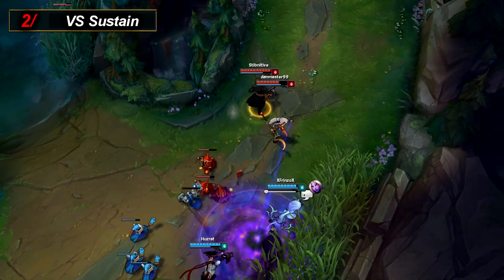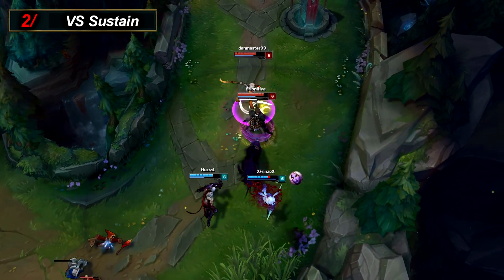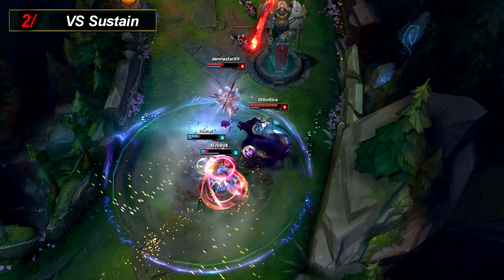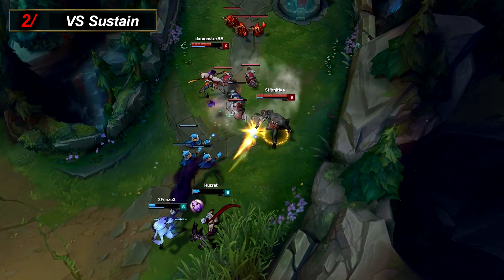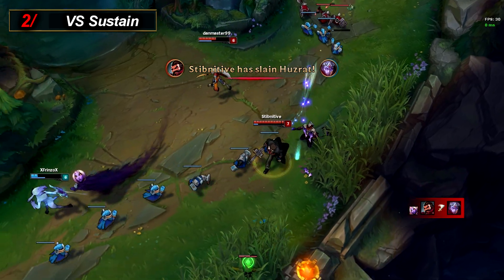Against sustained compositions: when an enemy is ignited it also applies Grievous Wounds, which reduces all healing effects by 50%, with the exception of Soraka's ultimate of course. This makes Ignite very powerful as it basically is a free Grievous Wounds. However, as it is single target and short range, it is only effective on a single target and does require you to get up close and personal.